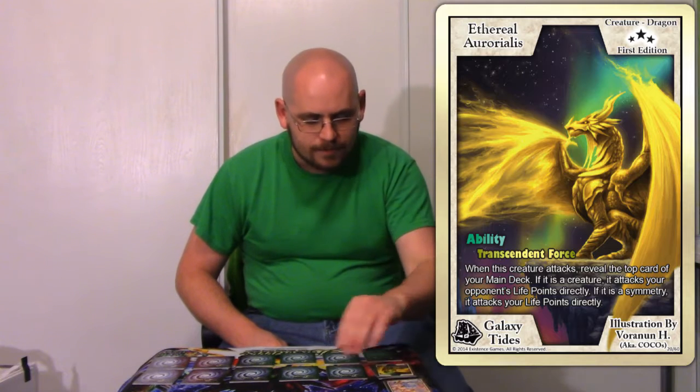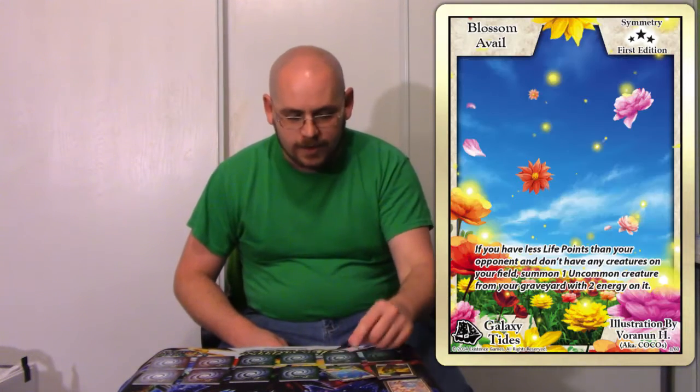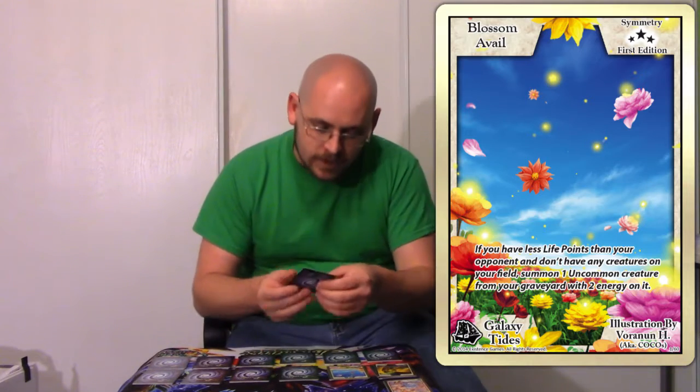Let's begin. Our first card is Ethereal Armorellis. Nice — I've now got two copies of him. And this one is Blossom of Veil. That's a pretty good card. If you're running a deck that focuses on uncommon creatures, then that's a good card to have, as long as you get your life points lower and stuff like that.